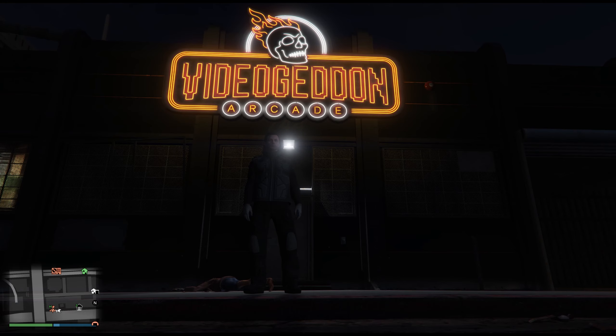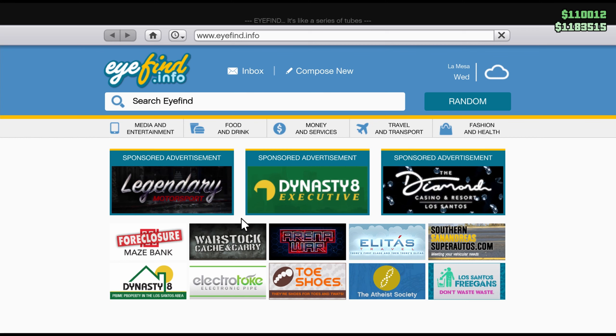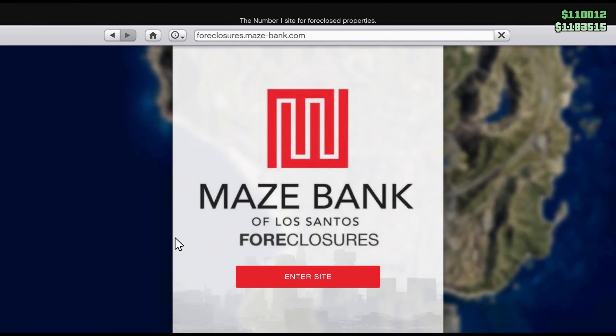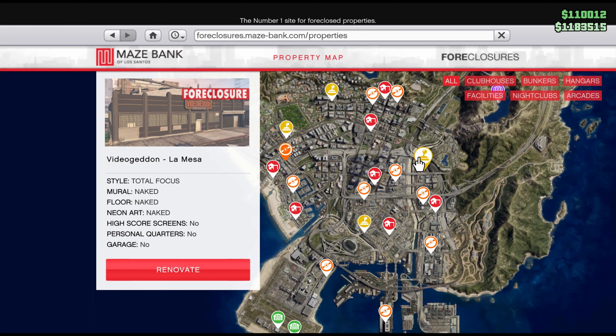All you need to do is open up your phone, go to the internet, go to Maze Bank Foreclosures, then we want to look for all the joystick type ones. These are the arcades. So the one I got is here,